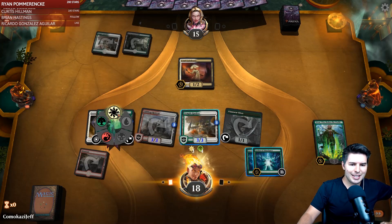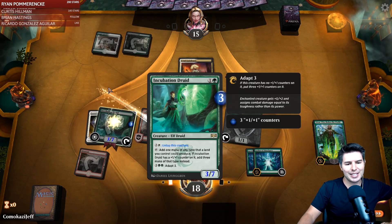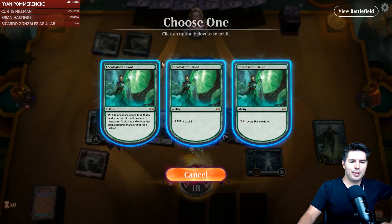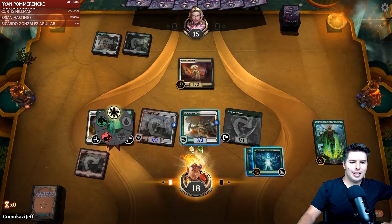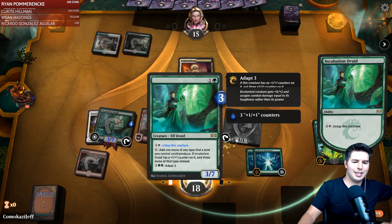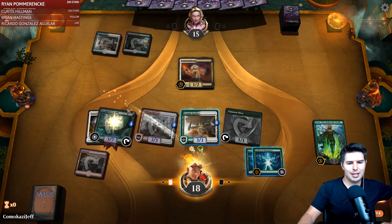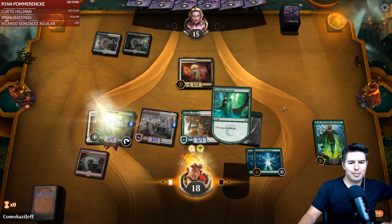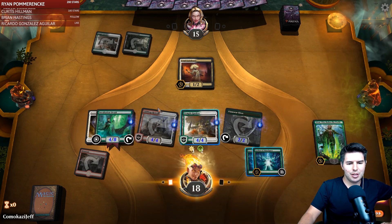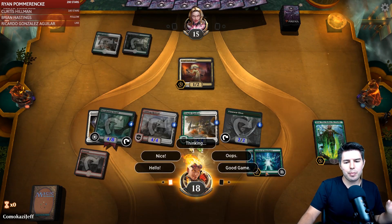Oh my goodness, the adapt sound is broken unfortunately, which is so annoying. We keep untapping and tapping for white repeatedly. We pay for Ley Line — we still have enough mana. So we do have an infinite combo here; the opponent may not know it but we have a good game. We have enough mana and we just keep going.